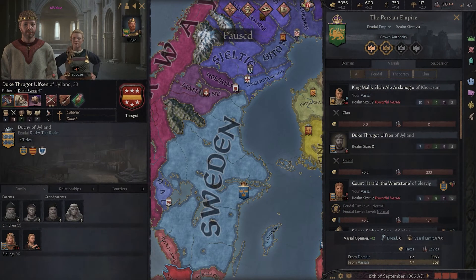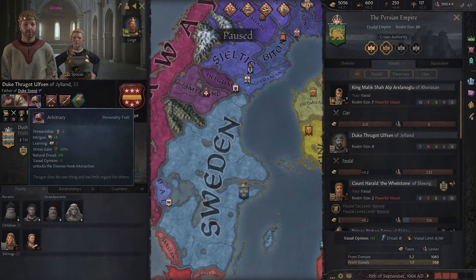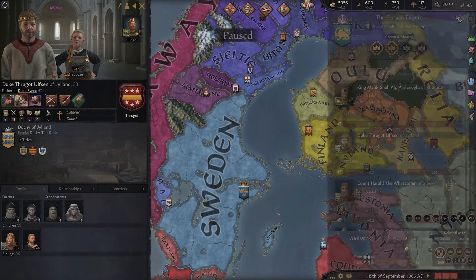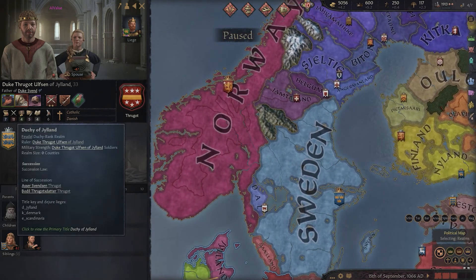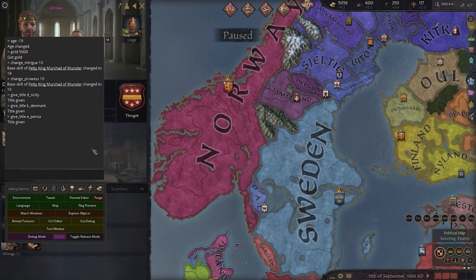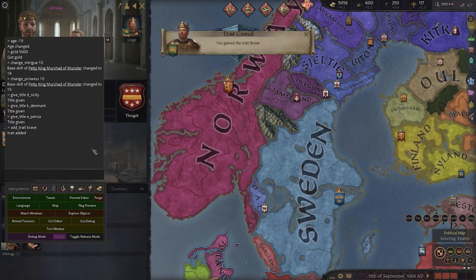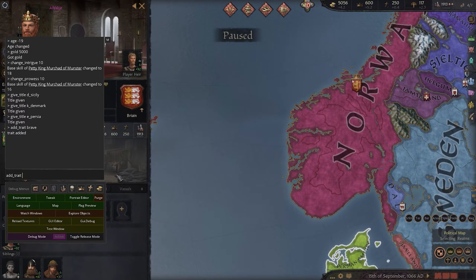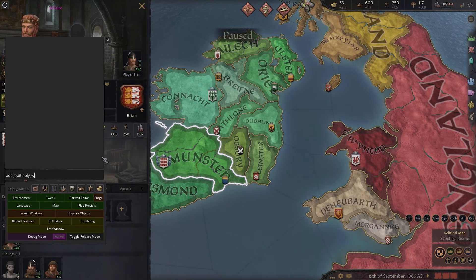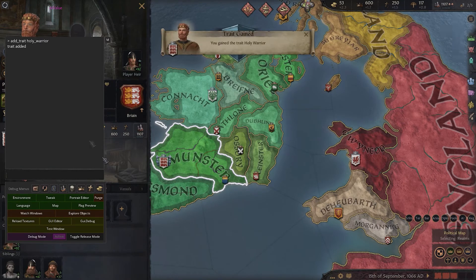This game has a lot of traits, so I will leave a link to a full list of trait ID codes in the description. To get you started, I will put a few ID codes for some of the most common traits on screen. To add these traits to your character, you need to type 'add_trait' and then the code of whatever trait you want to add. So in this example we will add brave. You can also add a lifestyle trait like schemer or a battle trait like holy warrior the same way.